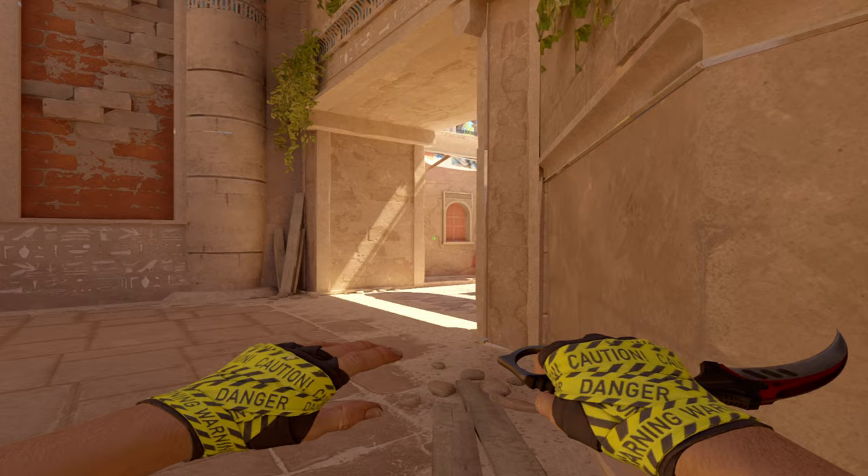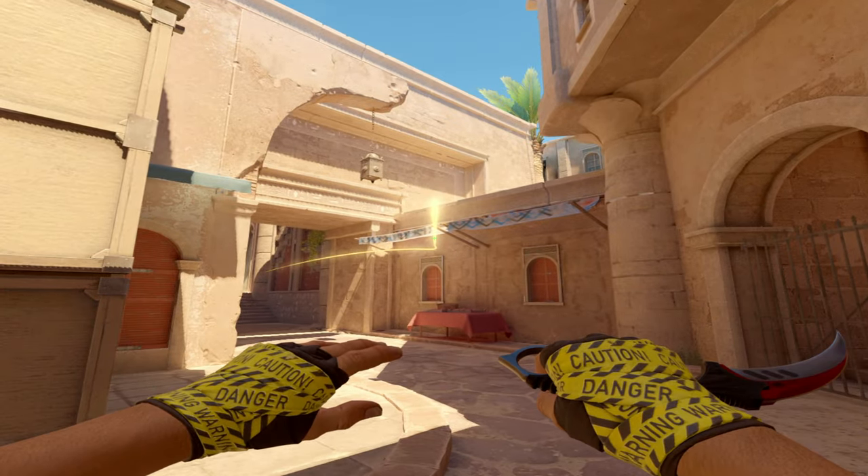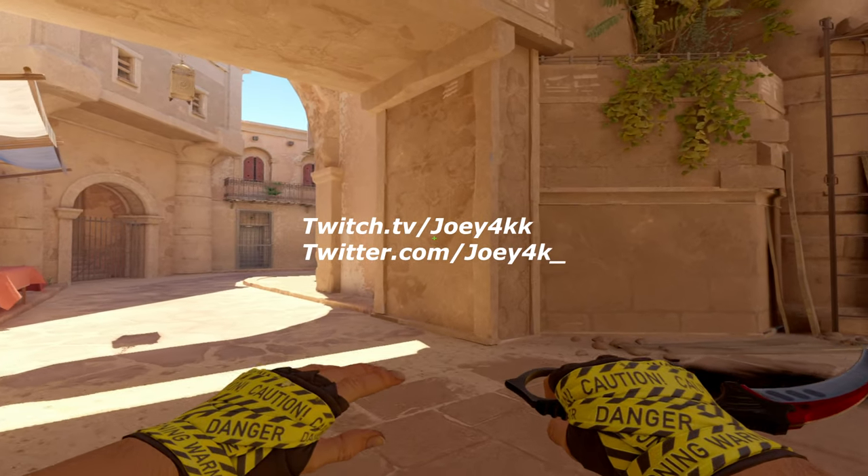This spot is becoming more popular to play as a CT, so I'm going to show you how to flash it. Come to this corner, aim at the stick, take a few steps, and simply throw it. It works even better if main is smoked.